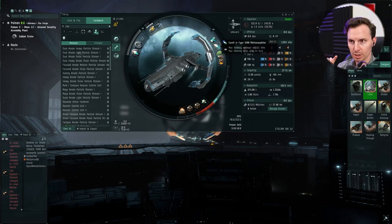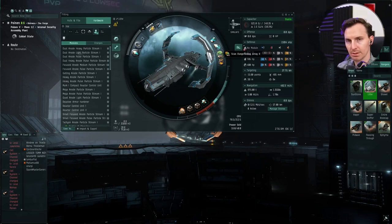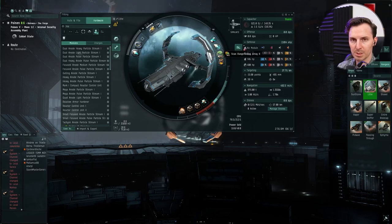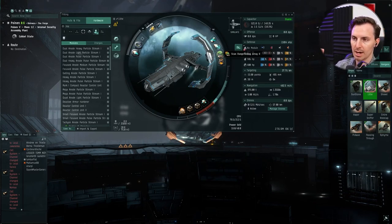Micro Warp Drive — get yourself a nice one. Go very fast, 3,400 m/s. Sheesh. Scan Range Finding Array — this one is like, put whatever you would like here. You can see there's plenty of room on our CPU and power grid. I like scanning stuff down ASAP, making sure there's no problem. That's the most tedious part of this — the actual scanning — so I like to get it done quick.